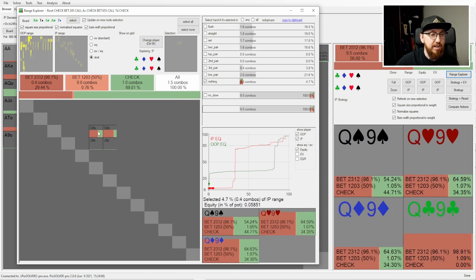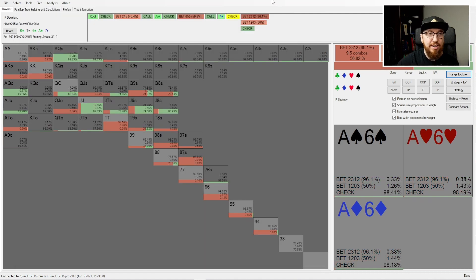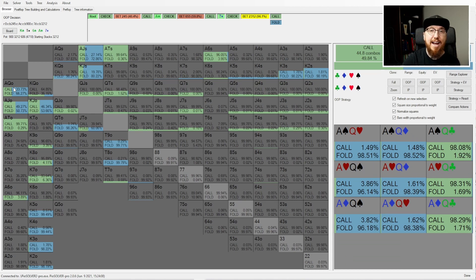We do block some nothing-type hands — queen-nine of spades jams more than half the time, queen-eight of spades jams about 43% of the time. So we don't block a flush, we do block a straight, we block a set but I don't think top set plays this way. We do block some two-pair which is good, but top pair isn't jamming for value on the river. We actually do start blocking some bluffs, which is not good. Hovering over ace-queen offsuit — ace-queen with the queen of clubs is a call, but ace-queen without a club is a fold.